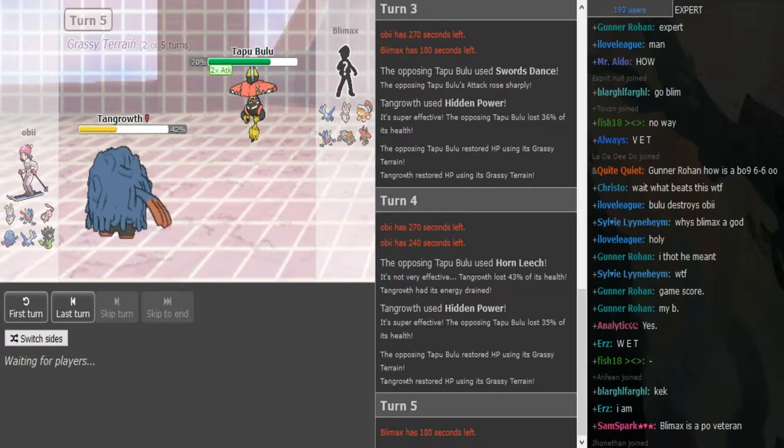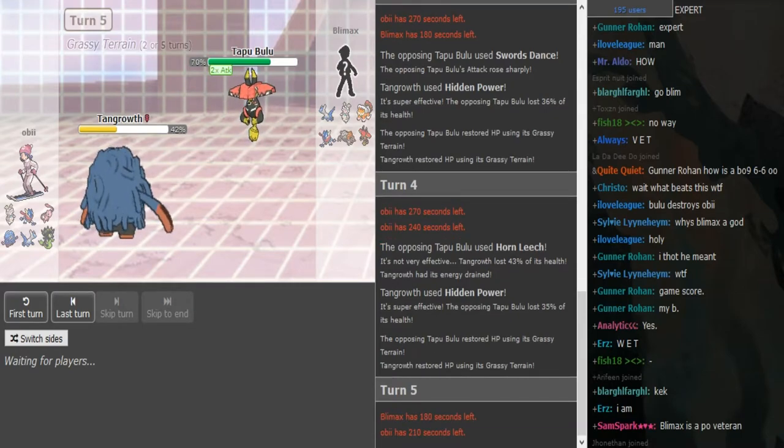That's cool for Blymex. Type:Null/Bulu looks like it's going to pick up a kill here because he doesn't have a Horn Leech resist to switch in. Marowak can switch in, but it's going to take a lot and get blown away by Z-Move on the next turn if it doesn't get killed by the STAB Grass move — which it probably will avoid a 2HKO from, because it's still Marowak; even if offensive, it has good bulk.